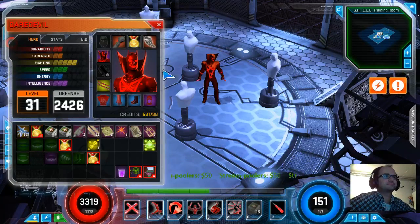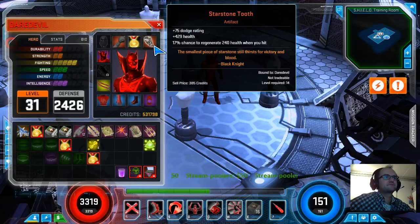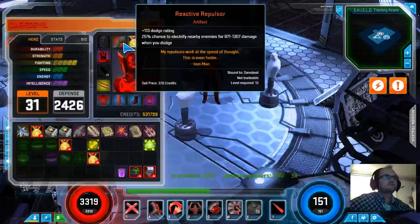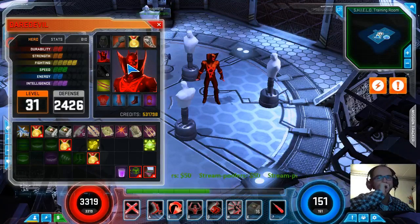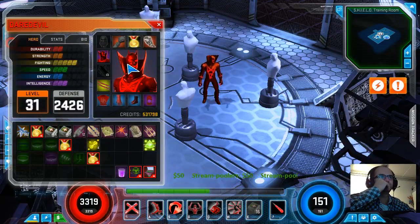Artifact-wise, once you get to level 44, the Pym Shrinking Serum is pretty much a necessity, just because you gain 67 Spirit when you dodge. You also gain an additional dodge rating and health and move speed. It's a pretty awesome artifact. Definitely - it's a must on a lot of heroes from level 44. So the game changes entirely after level 44 with that artifact.